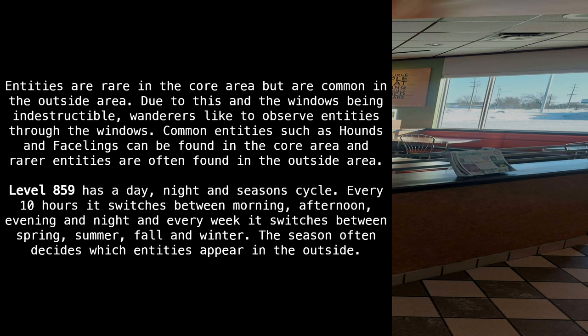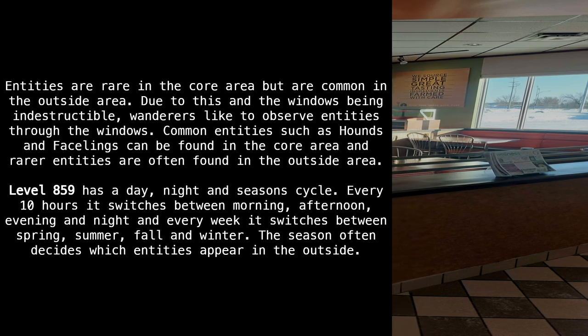Entities are rare in the core area but are common in the outside area. Due to this, and the windows being indestructible, wanderers like to observe entities through the windows. Common entities such as hounds and facelings can be found in the core area, while rare entities are often found in the outside area.